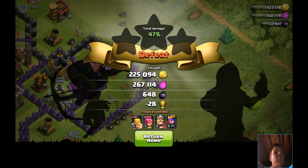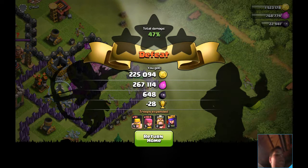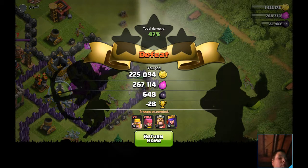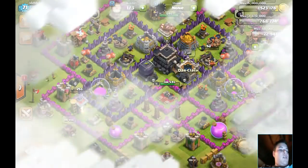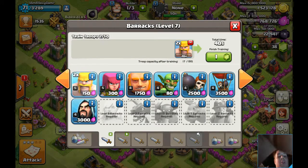I didn't get a defeat — I think I got one star. Oh well, it's not a defeat for me because I got so much loot out of it, which I can make more use of than a stupid one star, to be honest. So let me just train up some more troops — Barch is the way to go if you want to raid and get resources.